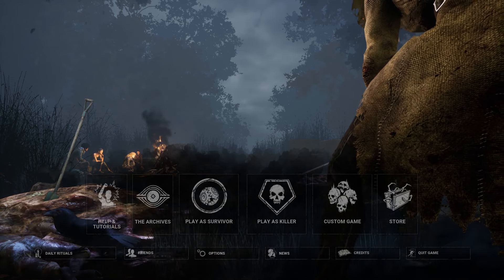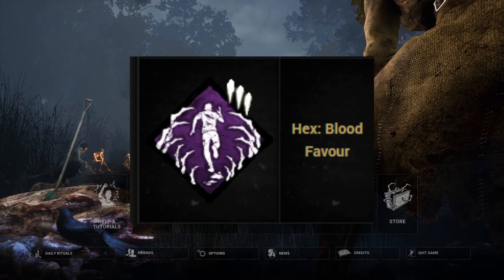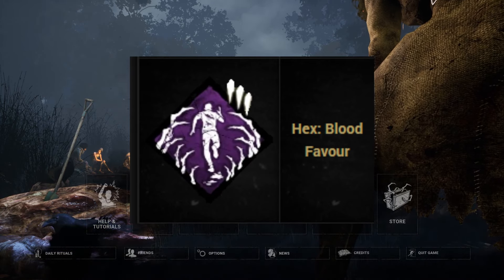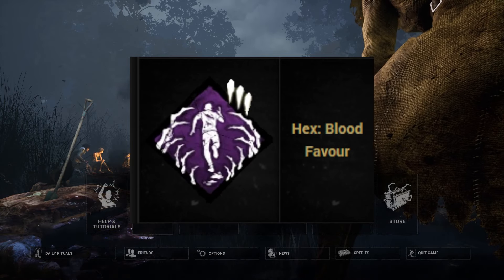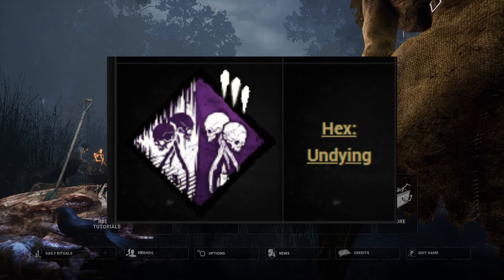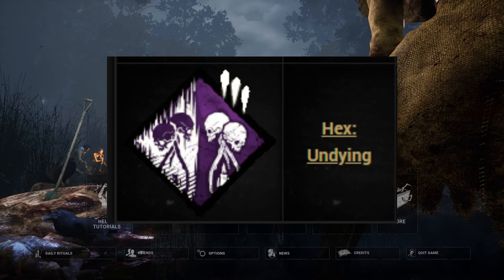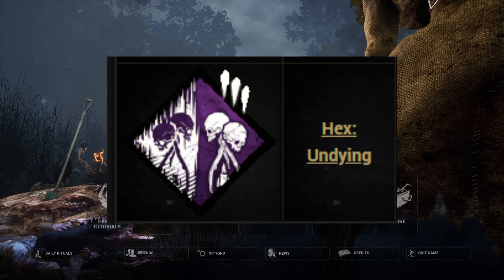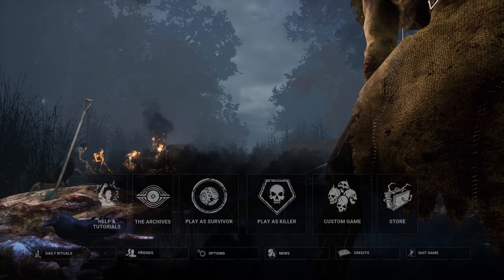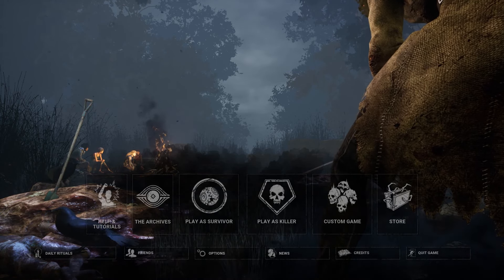His second perk is Hex Bloodfavor. This perk activates when I hit a survivor with my basic attack — all pallets within a 16 meter radius get blocked by the entity and cannot be pulled down by a survivor, which means free real estate and I can knock them down all I want. And the third and final perk is Hex Undying. This makes it so that if any survivor comes within two meters of any totem on the map, I will see their aura. It's pretty good because I've got two Hex Totem perks in this build, so if they try to cleanse that totem, I'm going to see them and rush to whack them down.